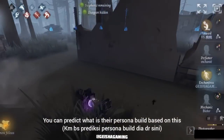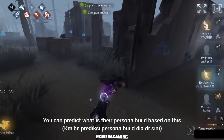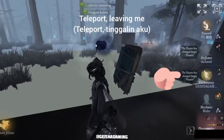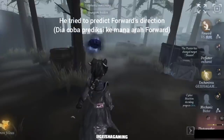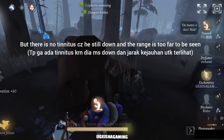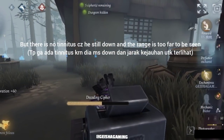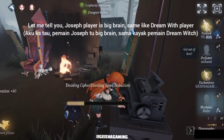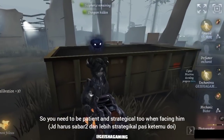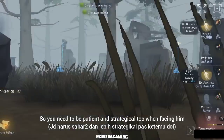You can predict what their persona build is based on that simple thing. He is teleporting, leaving me — you need to tell everyone that the hunter changed target. He tried to predict where Forward went but there is no tinnitus because Forward is still down and the range is too far to be seen by him.